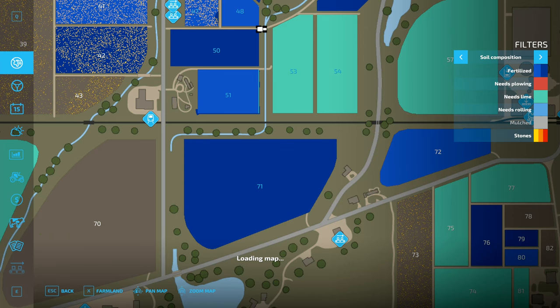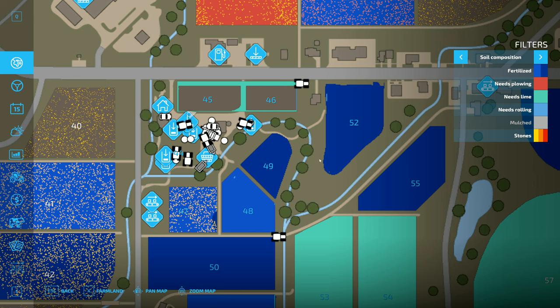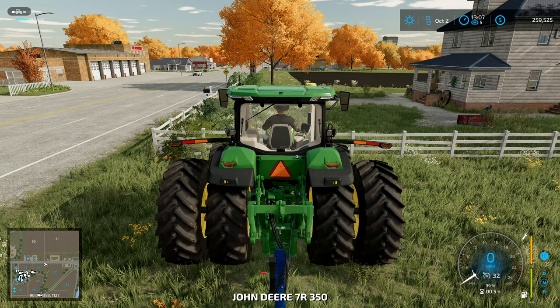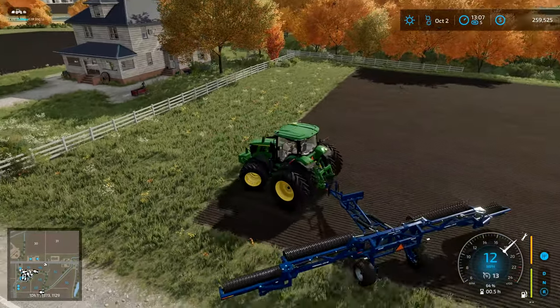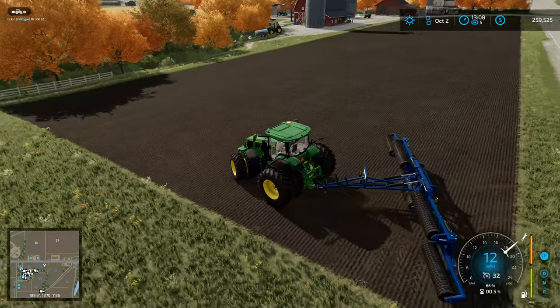Let's just double check our field up here — needs rolling. He's actually rolled the entire field. That's really good. Like I said I'm not going to worry about the lime, but I would like to put some fertilizer on there — that would be a good idea. And that one's all done so we don't need to worry about that.